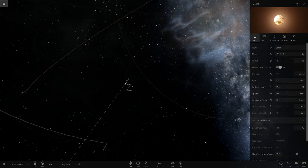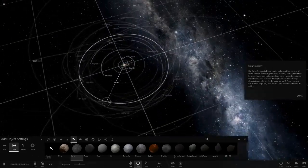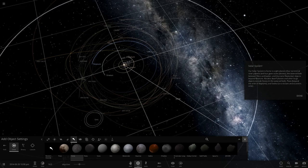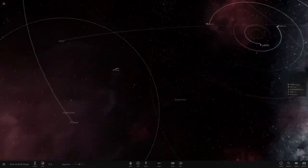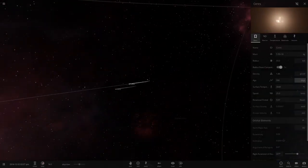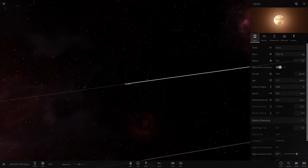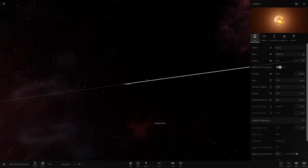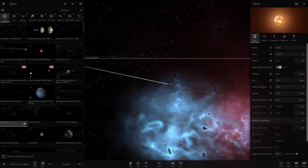Let's do one final test with Ceres at 58, 59, and 60 AU to pin down the exact point. After the nova, the one at 58 AU got destroyed, but the one at 59 AU survived. So to conclude: Ceres would survive a supernova at approximately 59 AU from the sun — that's really far away.